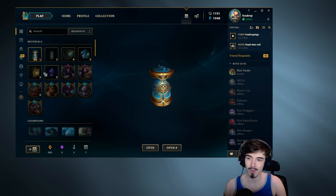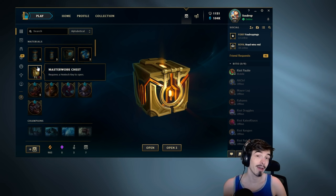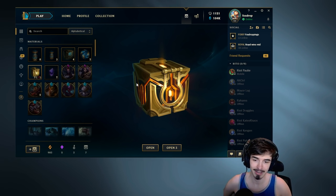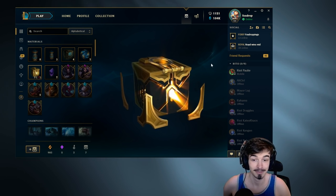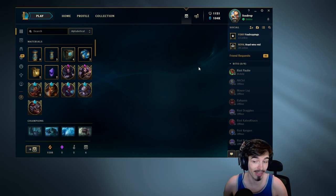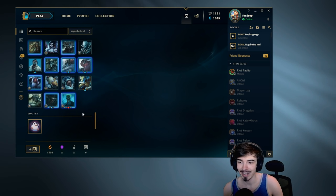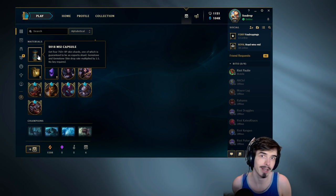Time to break up the MSI capsules with our Masterwork chests. Not going to lie — when I saw the name of this item, I was half expecting a picture of Kate Upton's boobies to come on the screen. But we will just move swiftly on from that one. A shit ton of orange essence and that's it. I actually don't think that's too bad because now I can actually turn some of my skins into wins. Not bad at all. Let's get going with some more MSI capsules.